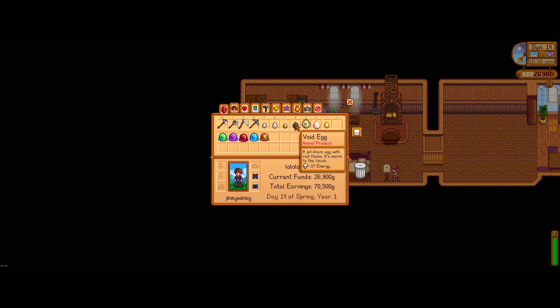Next up we have the void egg. You can get void eggs by buying them from Krobus, and they'll give you void chickens, and then you can of course get void mayonnaise as well. Dinosaur eggs you get down in the mines by killing dinosaurs, and of course you can get your own dinosaurs.